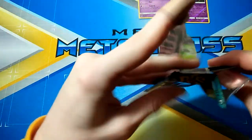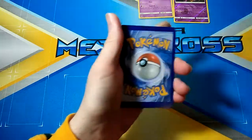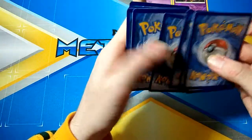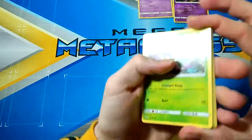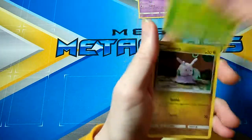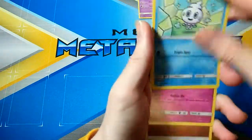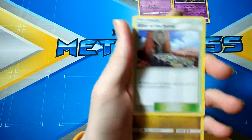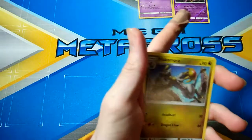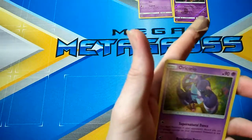And last pack here. Can we get a Hyper Secret Rare, something awesome? Some last pack magic would be awesome. Code card. Alright, so we've got a Wimpod, Goomy, Wishiwashi, Vanillite, Clefairy, Fire Type Energy, Mallow, Ultra Road, Hakamo-o, Bewear, and an Oricorio.